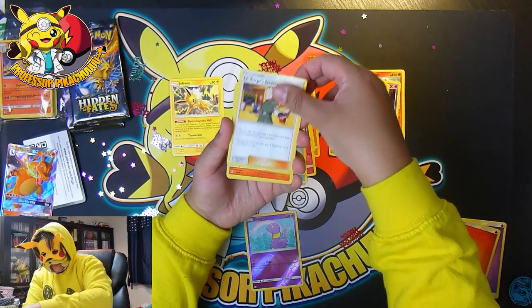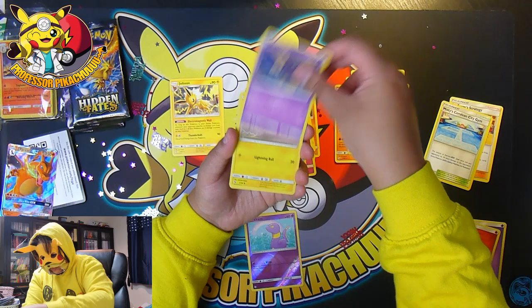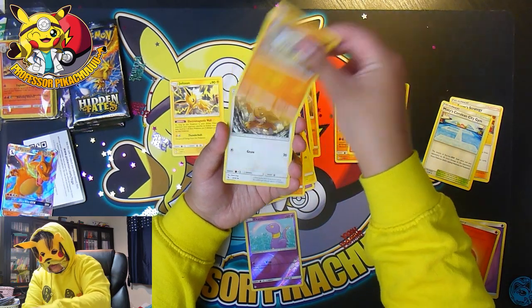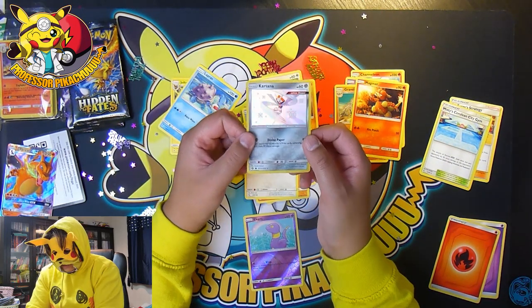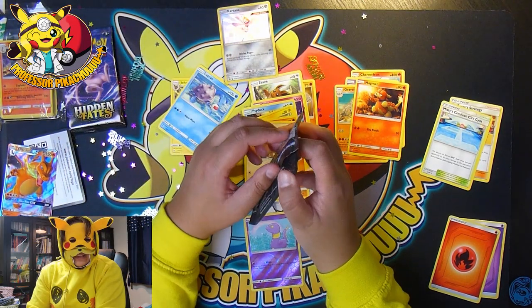So I'm not sure if they've taken the birds out or not. But here we go, we've got a Magmar, Misty's Gym, we've got a Koffing, Voltorb, Cubone, Geodude, Eevee. We've got a Cortana and a Lapras. Not bad at all. Can't be too mad at that.